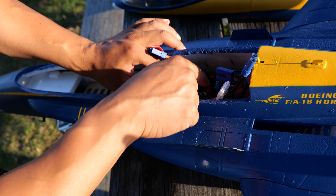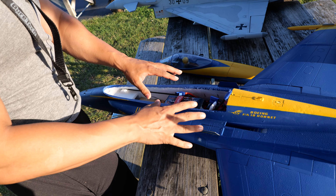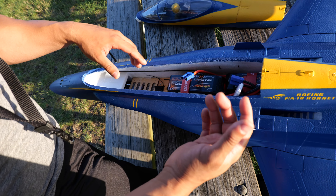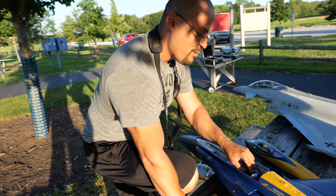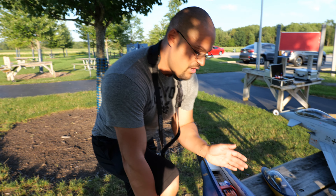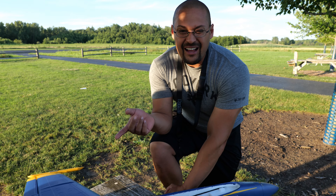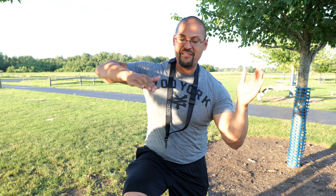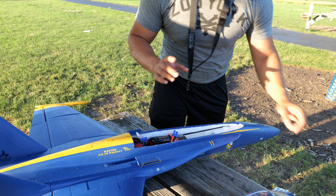I've got my CG marks labeled here so when I lock it down, it's perfect. The manual calls for 85 or 88 millimeters back from the leading edge, which is way too nose heavy in my experience — the F-18 likes a forward CG. I talked to a couple of guys, started at 100mm, worked back, and they couldn't be more right. I'm actually at 105mm, which is dead on. The neutral elevator trim called for in the manual was also wrong — they called for about 7mm up trim, but I ended up at about 4 to 4.5mm. It was pitching up to compensate for the nose-heavy CG, but moving to 105mm made it so much lighter on its feet — it's a totally different airplane.